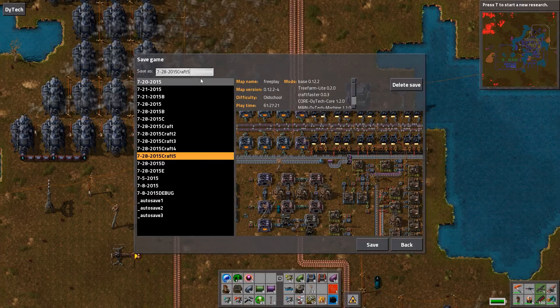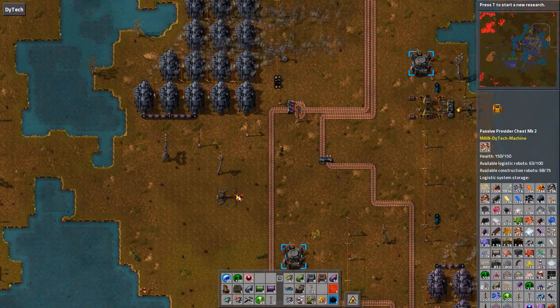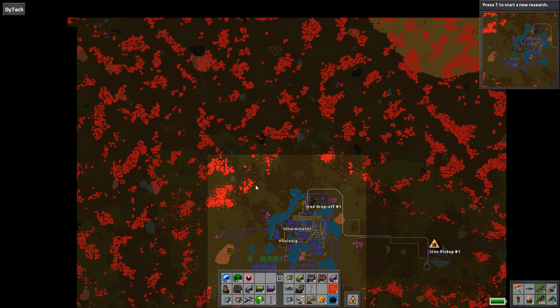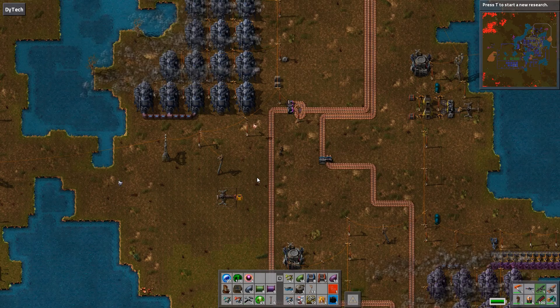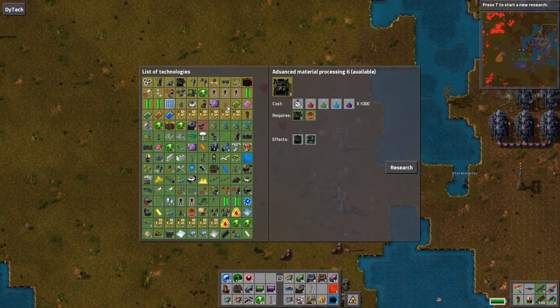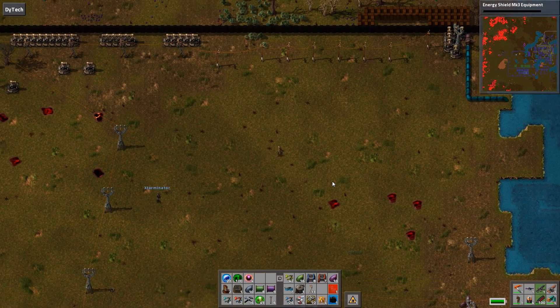What if we went kind of northwest, across this little river where all the oil is? Since our base is kind of a square, we could encompass that whole area with solar panels. Take out that massive alien base back there. I'm fine with that. Are you lagging a little bit? Yeah, a little bit.